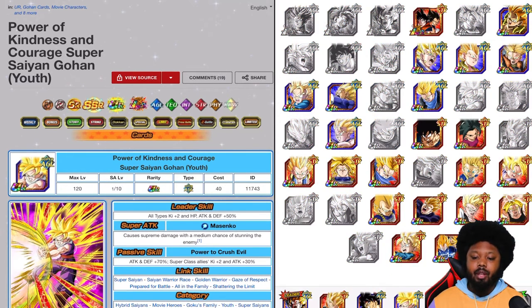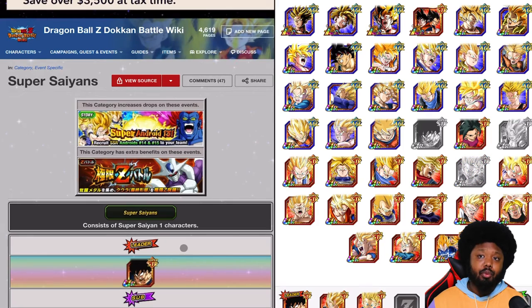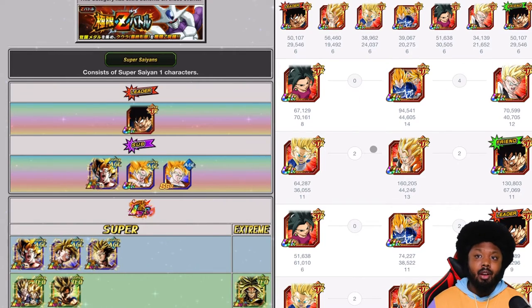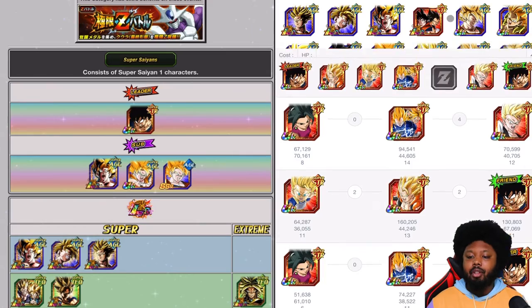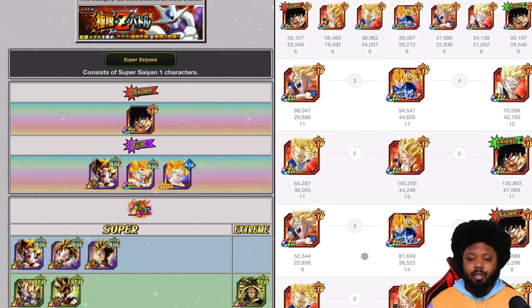You can even go full STR if you wanted to. Let's say you don't have any top tier units — you could do double Goku. You can bring Kaba as well — he's going to be a 50% support for STR if you're running a full STR team. You can bring free-to-play units here, like Kefla. You can also bring this Gohan, who is very good. There you go — another team build if you're not heavy on some units. Most of them are pretty old and free-to-play.